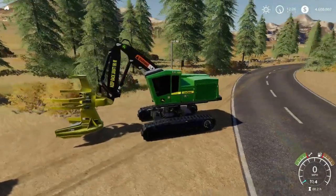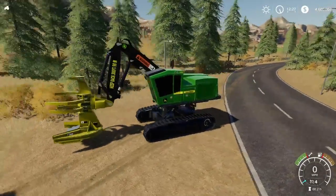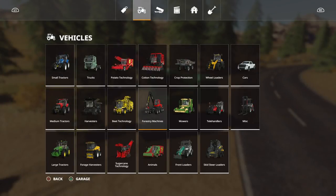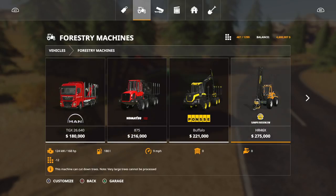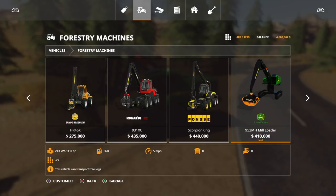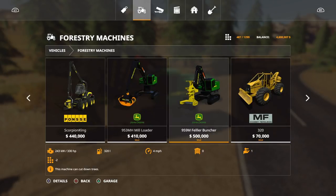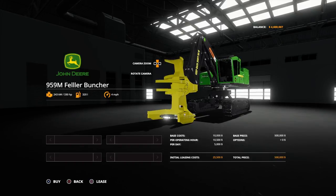Things do just get scaled up — it's huge. This comes under Forestry Machines in the store. As with a lot of stuff from North Modding Company, it's not cheap: the 959M Fella Buncher is £500,000 to buy, 23 slots on console, no configuration options — you get what you get. It's 330 horsepower, runs at four miles an hour, and costs £25,500 to lease, so it's not cheap to lease either.